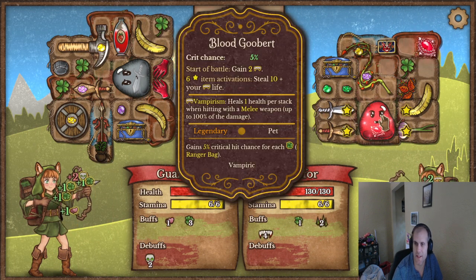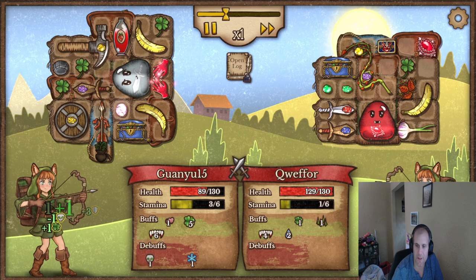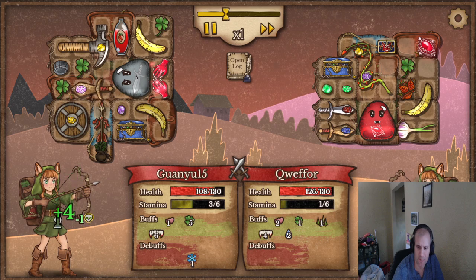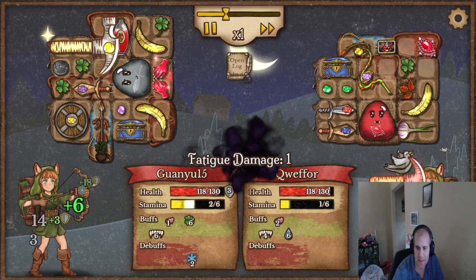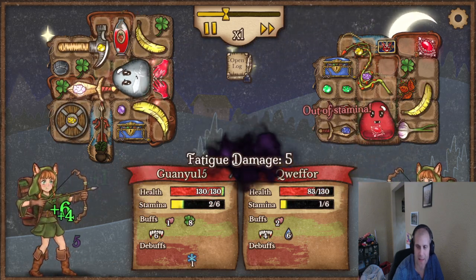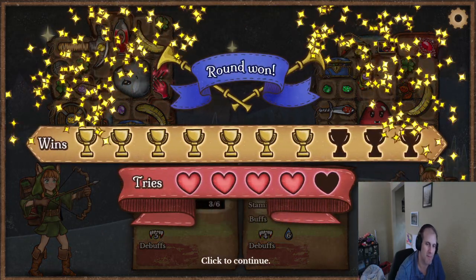What's this one do? Life steal — steal 10 plus your life, that's pretty good. He's got a lot of life steal. I don't think I'm gonna win — oh I got a shot. We do damage, he's just got life steal. We got more life steal than him! We got some luck — our luck's good. Oh there's a lot of life steal. We're up to eight luck — let us go, we should be critting pretty reliably now.